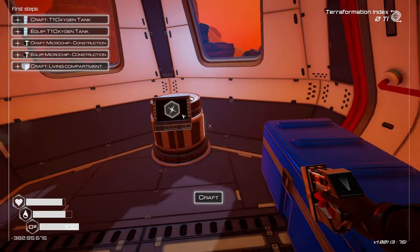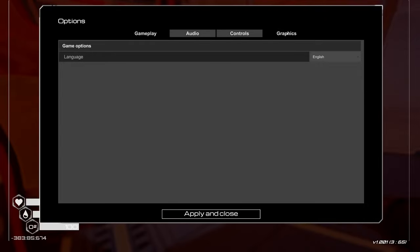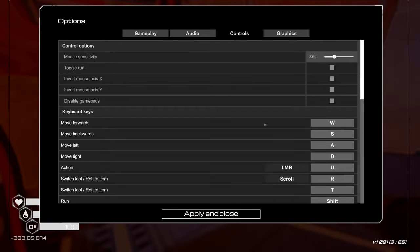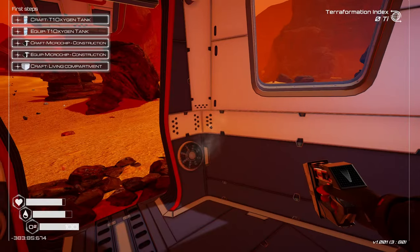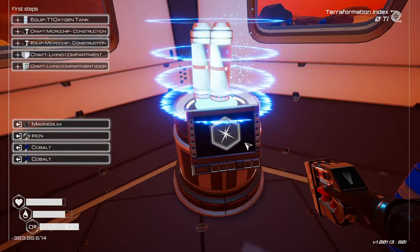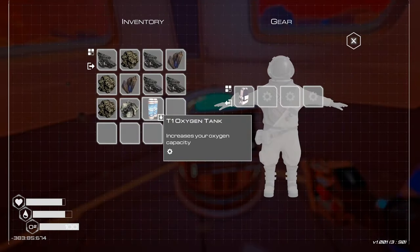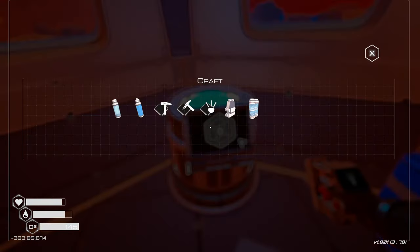Crafting survival - I've never played a terraform game so this is going to be new for me. The sensitivity on the mouse is a little bit crazy. Let's see if we can fix that - Controls, Mouse Sensitivity, let's try 19. Much better. Oxygen tank - alright, we're getting stuff done.